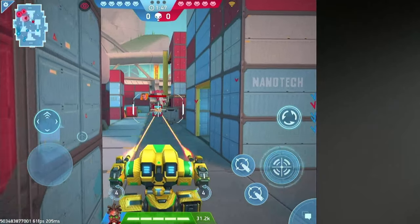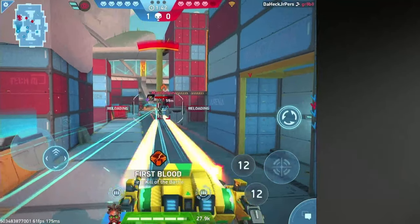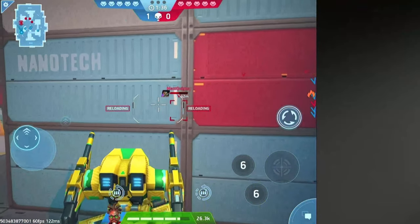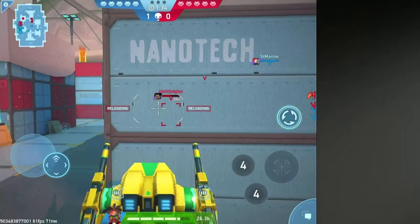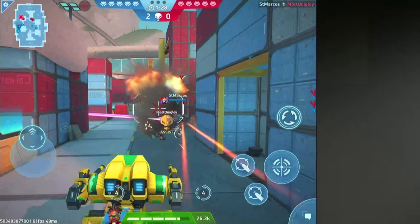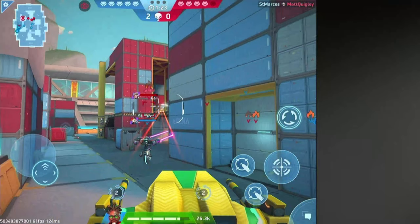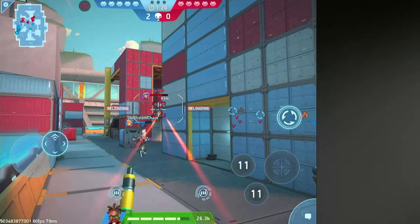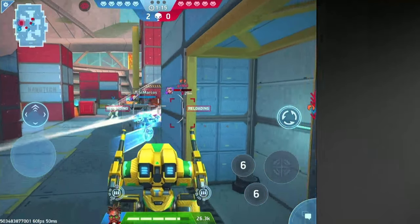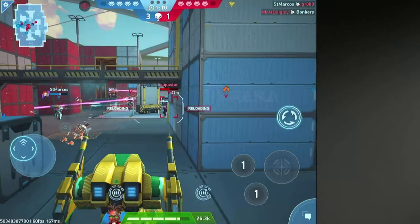And that's it — first blood for one robot! That's how you get first blood on this map, best way to do it. Nice, assisted — and boom! That was kind of rough but okay.